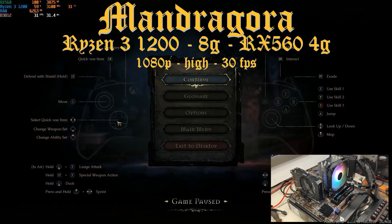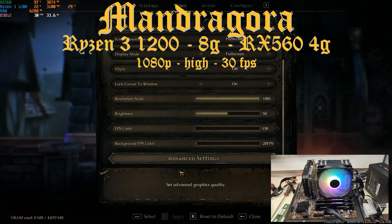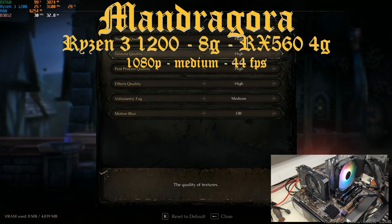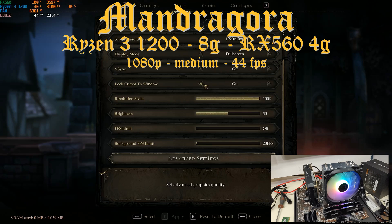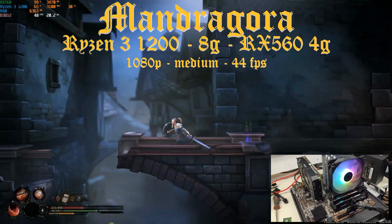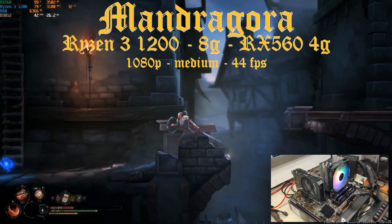Since the RX 560 is having a little bit of struggle, and the proposed minimum requirement should normally be at low settings, let's drop from high to at least medium so the RX 560 has a chance to play. And we went from 30 FPS to 44 FPS just from dropping high to medium settings. So the RX 560 is doable — you could probably even go with an RX 550 if you put the settings at low, where it should be at the minimum requirement. But this is a video about the proposed minimum requirement, not the real minimum requirement.